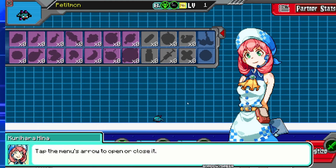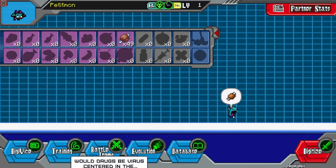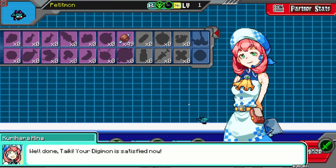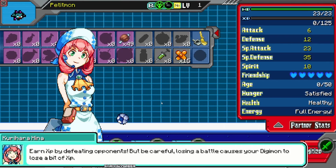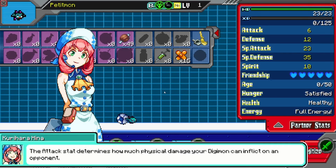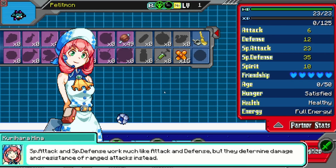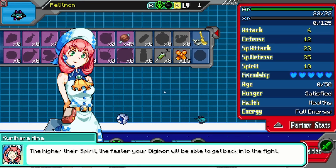Here you'll be able to feed your Digimon, clean up their poop when they eventually have to do that, pet them, throw a ball around to interact with them, and do general things that will help improve your friendship. The main thing you can also do here is training to improve your stats. You cannot train over and over again unless you use an item to regain your energy, which slowly regenerates on its own when you're not doing anything.